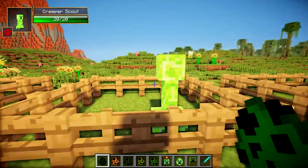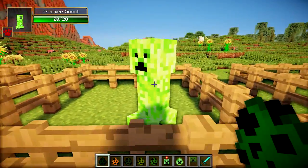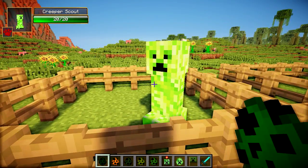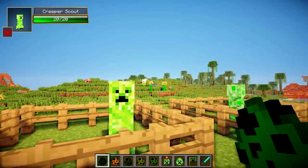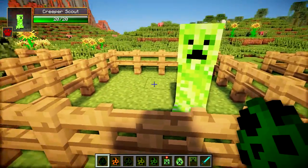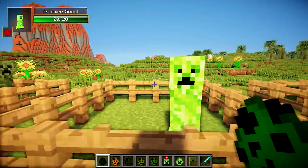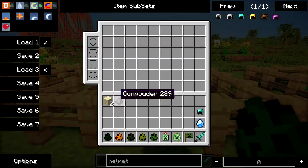Next up we've got the Creeper Scout, which is pretty much identical to the Infantry Creeper — they'll knock down doors and attack Villagers — but they also have an increased range and do contact damage. These guys will actually spot you from 40 blocks away and come to attack you. They also have horde mechanics: if you hit one it draws in all the other nearby Creeper Scouts. These guys drop sand, which is peculiar.